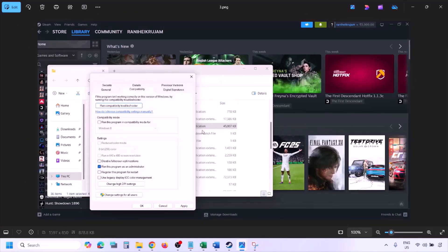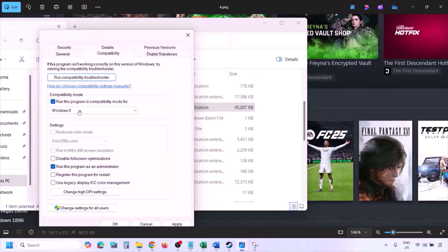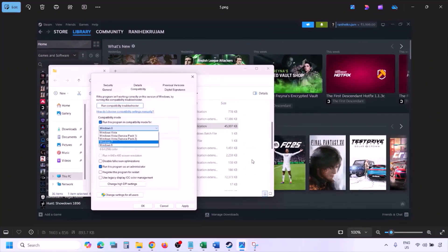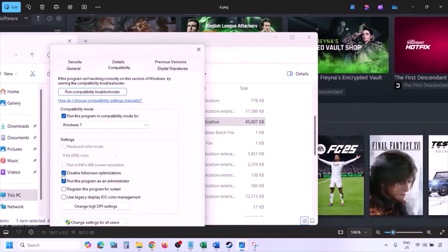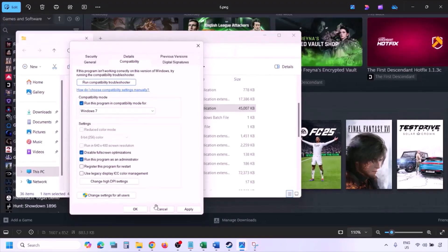If still not working, put a check on the compatibility mode box and select Windows 8 from the drop-down, then hit Apply and OK and launch the game to check. Still not working? Select Windows 7 instead, hit Apply, OK, launch and check.